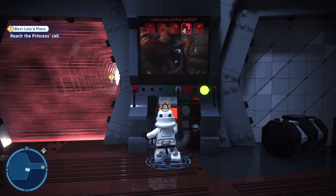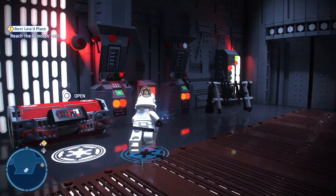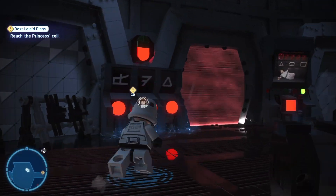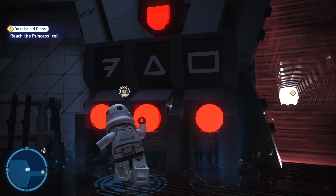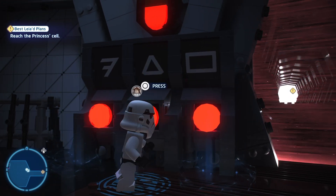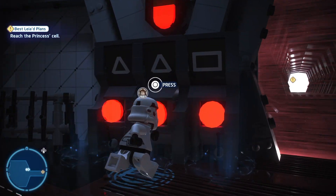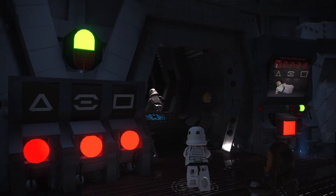We found Dengar and a Bantha. Oh, there's Leia. Look at that. What does this do? Do we just turn the lights off? What are we even doing here? All right, we need to figure out this password right here. Reach Princess's cell - how do we do that? I have no idea. What's the password? Oh, the password's right there. It's triangle, and then the weird square-looking rectangle-looking thing, and then a rectangle. All right, cool. We did it.